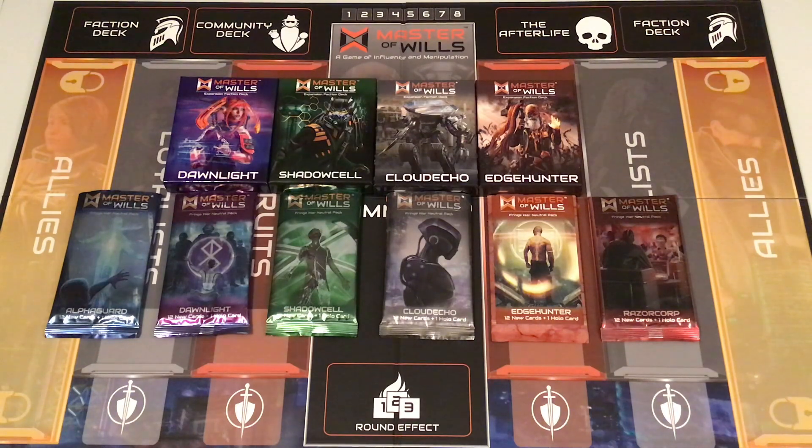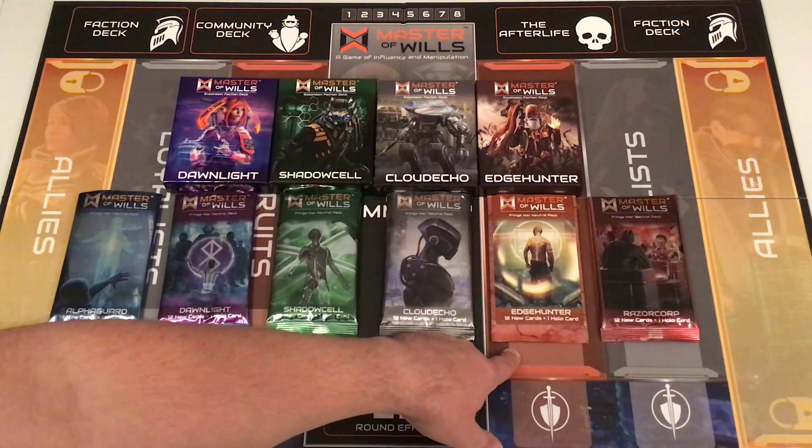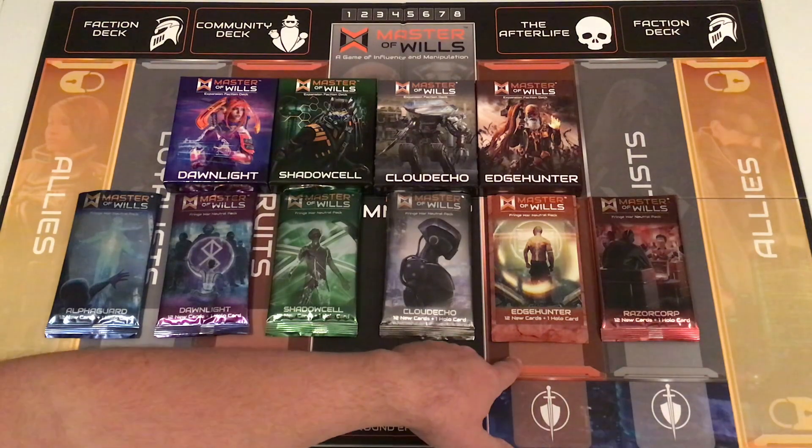In the current Blood Crown Kickstarter, they're offering an add-on called the Core Faction Expansion Set. This will include all the new cards for Alpha Guard and Razor Corp introduced in the second edition — including regular versions of Vapor and Dark Scar, previously hollow foil exclusive — plus extra cards, and new cards for Dawnlight and Shadow Cell. Among those new cards will be Pressure and The Watcher, the previously holofoil-only cards. Cloud Echo and Edge Hunter never had a holofoil-only randomly inserted card — that was only for the original four factions.